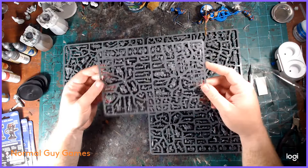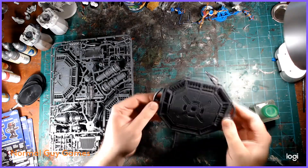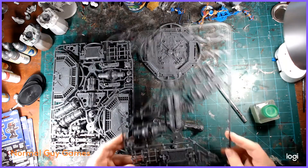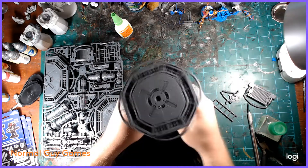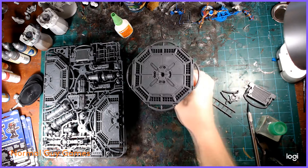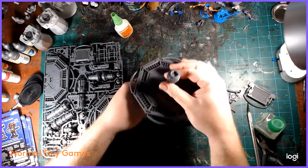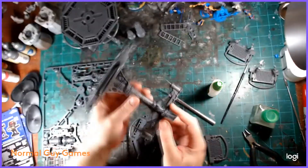Now on to the sprues - just getting an overview. I've also begun putting together the terrain. This stuff is modular - you can actually build it however you wish, making these platforms as tall as you want. You can glue them or not. I went ahead and glued them and built them the way it says in the manual, just because I like the way it looks. Leaving it open for interpretation gives you options and flexibility.